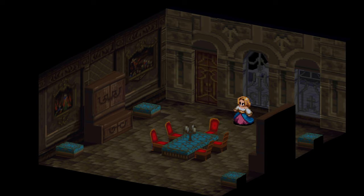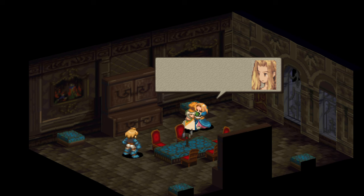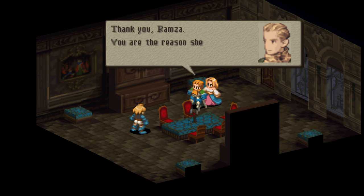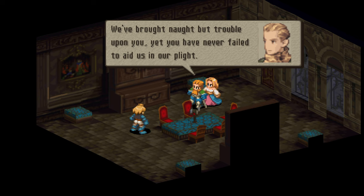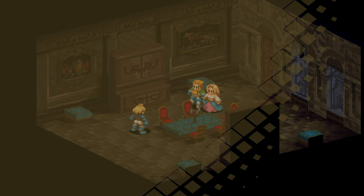Same interior design as at Igros, where Ramza and Argath meet with Dycedarg and Duke Larg. But this is cool — they have a nice hug there. They will offer to join the party again, so accept them. They're one of a kind, gotta treat them good. I wish we got a little more content for more of the lines in side quests like these, but overall it's amazing.